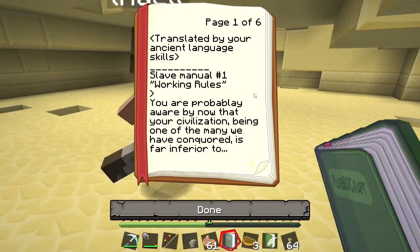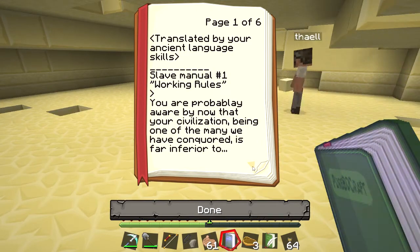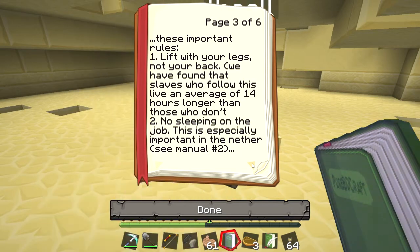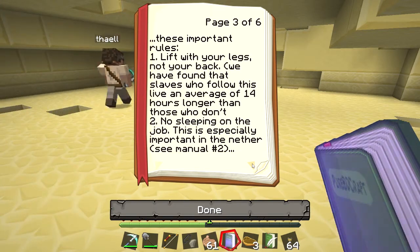Translated by your ancient language skills — that's quite handy. Slave manual number one — working rules. You are probably, by now, that your civilization, being one of the many we have conquered, is far inferior to ours. As a result, you are a slave. That sucks. It doesn't matter how important you think you are, your only worth now comes from your ability to work.